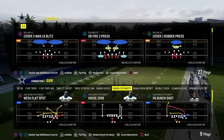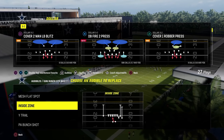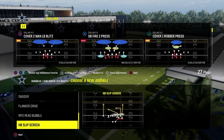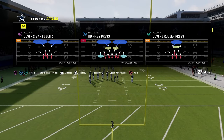This video is going to show you how to stop bunch strong nasty out of the Colts playbook. This is probably the most utilized, most popular offense late in the year. I want to give you a tutorial on how to go against this formation and have a pretty significant level of success. We're going to be in the dollar defense, out of the Chiefs playbook.